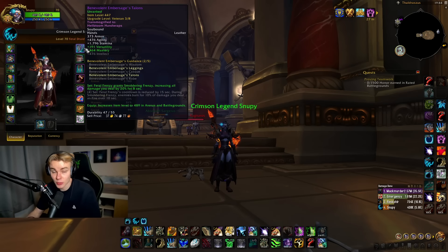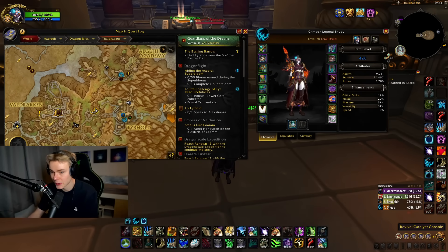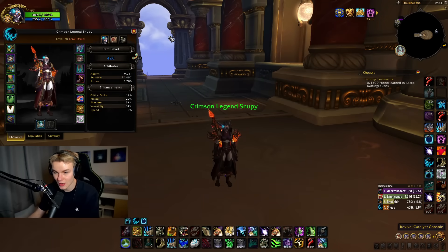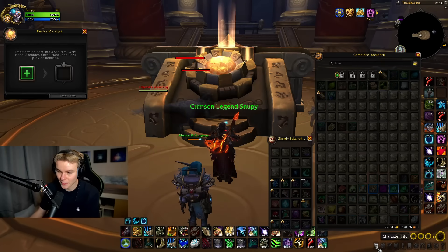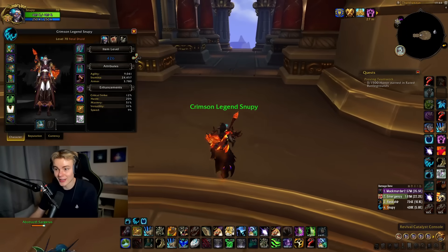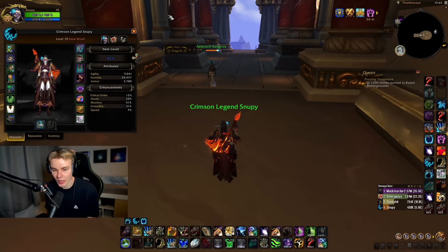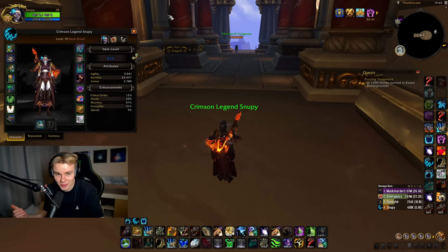Just buy your piece — for me it was the gloves. Then head up to the Catalyst location in Thaldraxis, right above the tier hold; you'll see a big entrance in the mountain. Put your piece in, convert it to tier, and there you go — that's tier set piece number one. I kind of recommend just spamming 2s, low CR two-versus-two arena, or whatever it might be — RBGs, Blitz, any PvP that gives you Conquest. Just farm that Conquest down and convert it to tier.